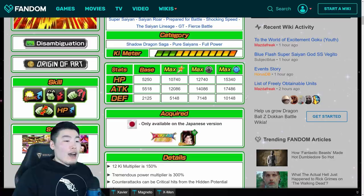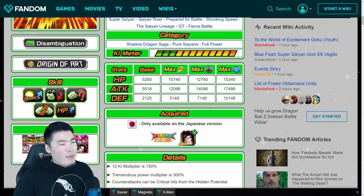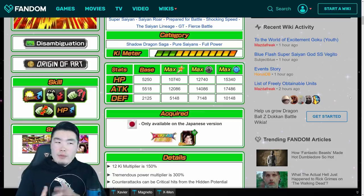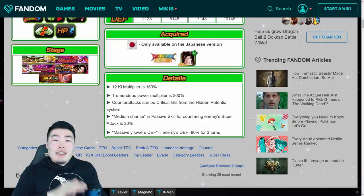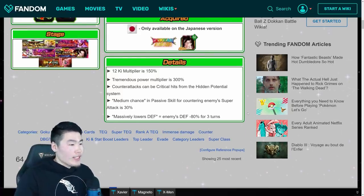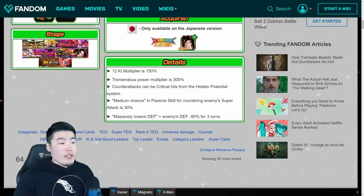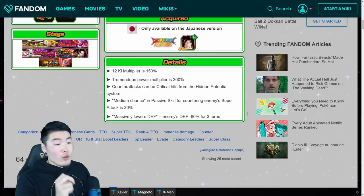Moving on to his stats — these are the max stats, and they are definitely higher than STR SSJ4 Goku. I keep bringing him up because a lot of people are going to be comparing the two. This guy is better at max potential — about 500 to 600 more attack, and the other stats are going to be higher as well. His 12k multiplier is 150%, tremendous power multiplier is 300% on his counters, counter attacks can be critical hits from the hidden potential system, medium chance to counter enemy super attacks is 30%, and massively lowers defense equals the enemy's defense minus 80% for three turns.